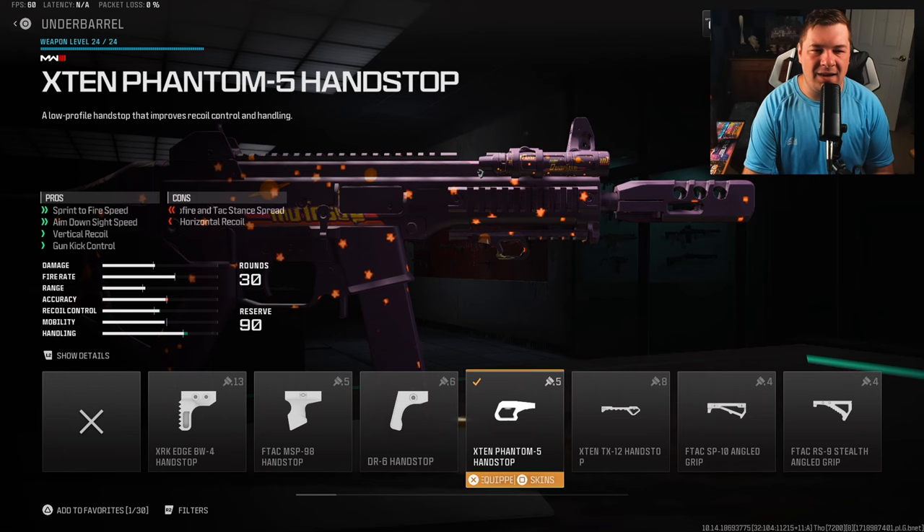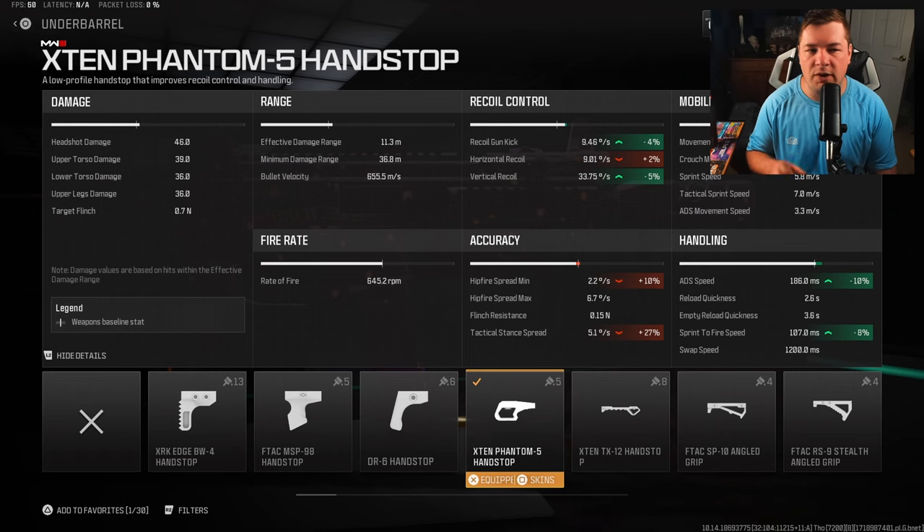For the under barrel I have the x10 phantom 5 hand stop. That's going to increase your ADS and sprint to fire along with some recoil control — a very well-rounded attachment: 4% to gun kick, 5% vertical recoil control, 10% additional ADS speed, and 8% sprint to fire. We've just made up for everything we lost from the stock.